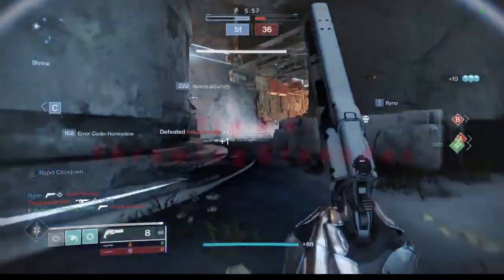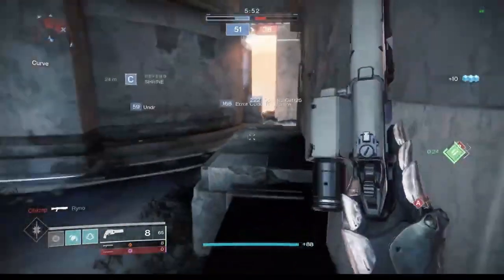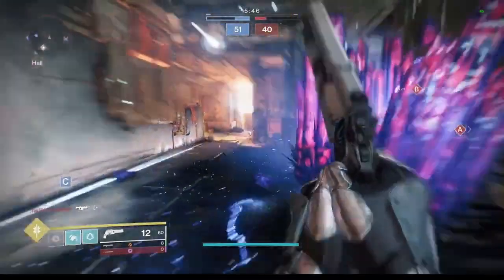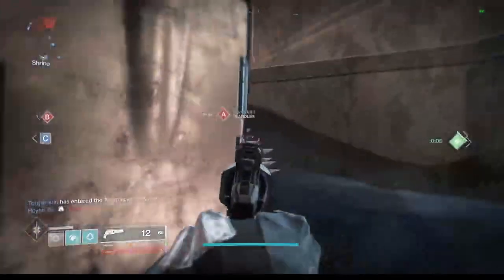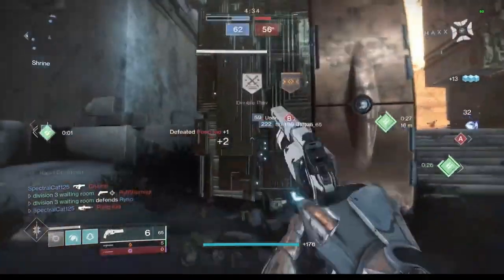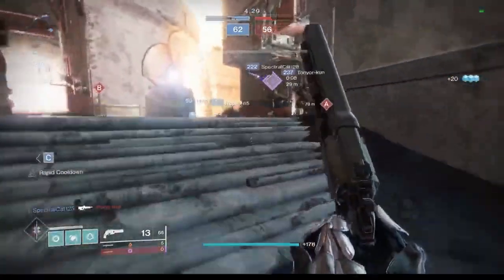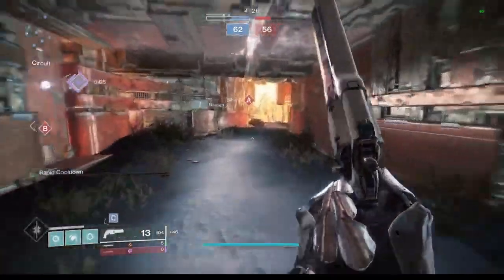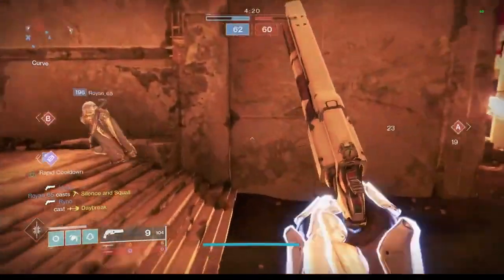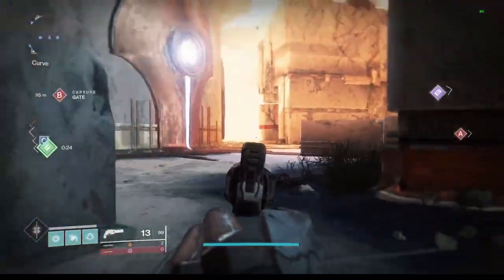For the next tip, we're going to talk about throwing grenades. A lot of this video has focused on getting the fight off on the right foot. Using grenades mid-fight and even before the fight has the potential to turn the gunfight in your favor. Doing large amounts of chip damage even before you see the enemy can really help improve your chances of winning your gunfights. In all seriousness, don't be shy. Grenades and ranged melee abilities such as Celestial Fire, the Hunter throwing knife, or even the Hammer on middle tree Solar Titan can be helpful in winning those fights.